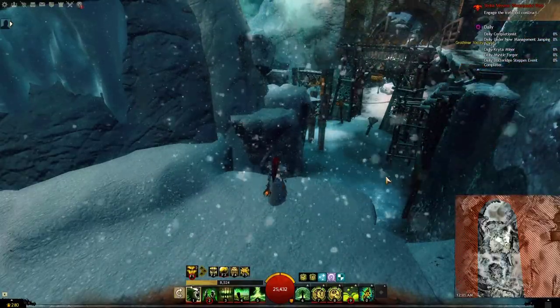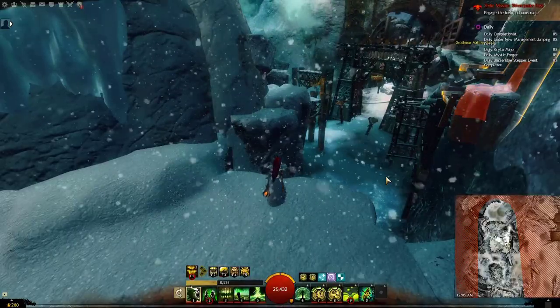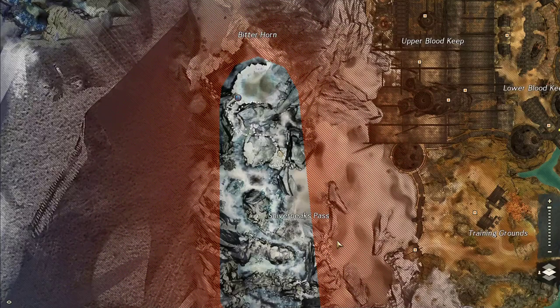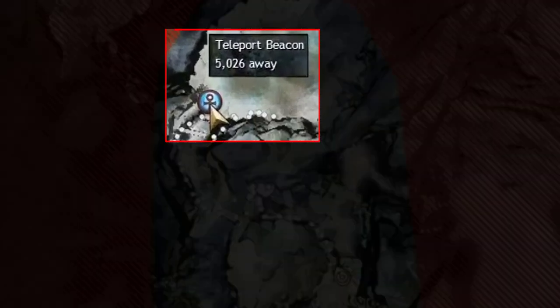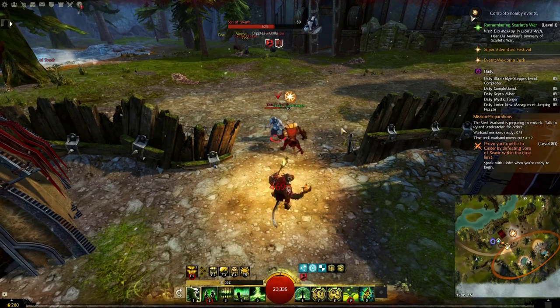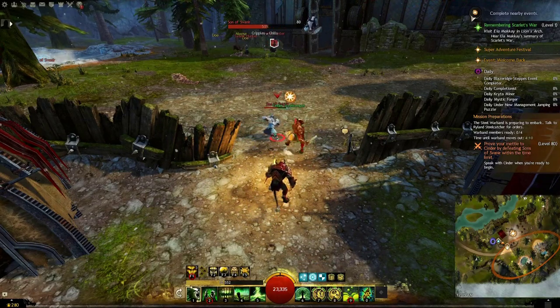For Shiver Peak Pass, there is a very short and simple jumping puzzle you need to do. The good news is only one person in the entire squad needs to actually finish it. When they are done, you will see a shrine portal icon — just click on it and it will take you straight to the boss.